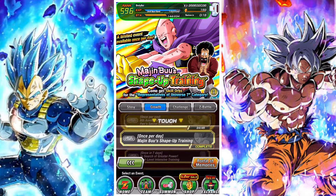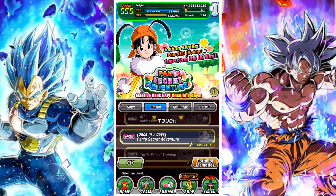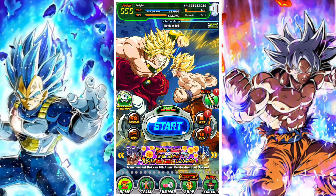You can also spend a lot of stamina by doing events like the Pan events and the growth missions — Pan's Secret Adventure and similar things use around 100 stamina at a time. So if you're a new player struggling to spend stamina, you can focus on doing those.